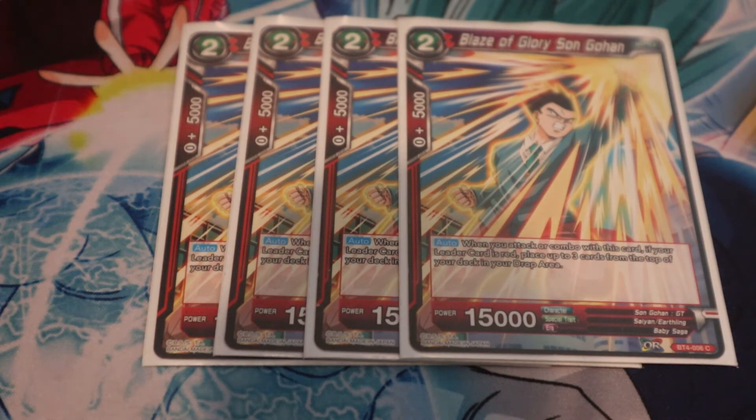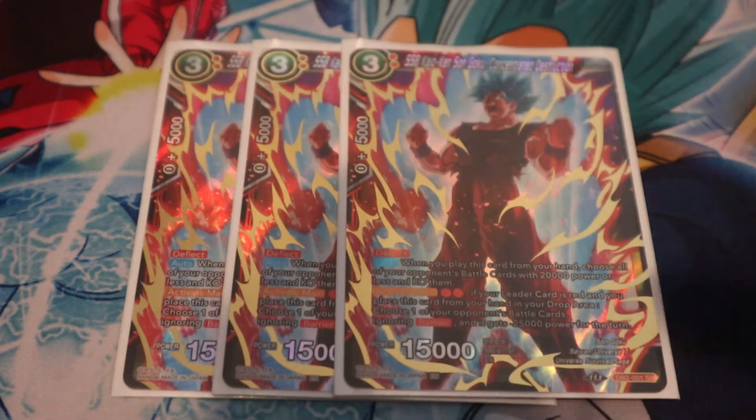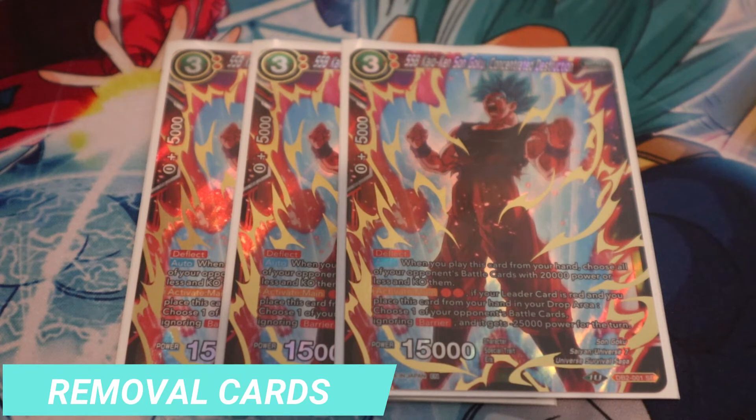Because we're running the Kaioken seven-drop as our finisher, you need ways to mill. You'll be comboing a decent amount from your hand, so you should be able to have 20 cards by turn five. Blaze of Glory Sun Gohan mills up to three and gives you a better chance of getting that win condition met.